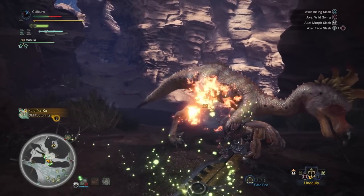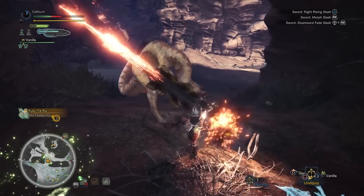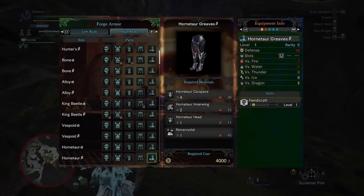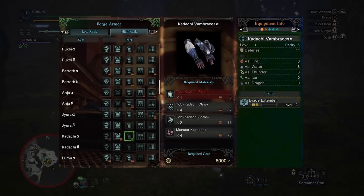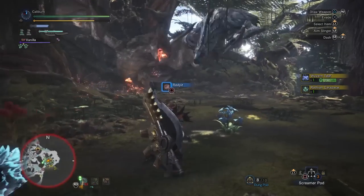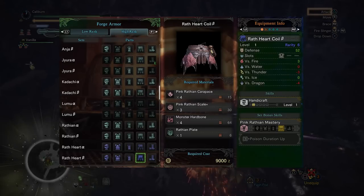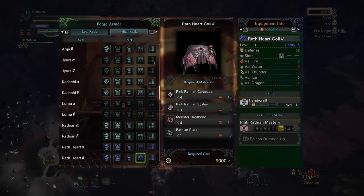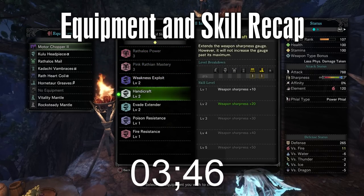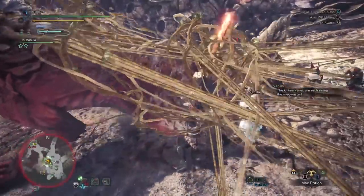Unfortunately, you'll lose all your set bonuses and kind of start back from square one. The Kulu Headpiece Alpha should be picked up immediately for a second stack of Weakness Exploit — you'll lose Critical Element, but gaining the extra affinity will be worth it. Then head to the Rotten Veil to hunt Hornetars and pick up the Hornetar Greaves Beta for Handicraft. Afterwards, hunt Toby Kodachi to build the Vambraces Alpha and regain Evade Extender. Level 3 Evade Extender is ideal, but the Level 2 you get here is a fair compromise and is quite noticeable. If you don't feel like you need Evade Extender, you can pick up the Bone Vambraces Alpha for Attack Up. Now hunt Pink Rathian and pick up its Wrathheart Coil Alpha for Handicraft and Poison Resistance.